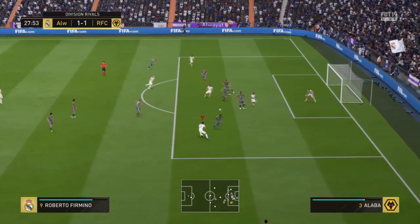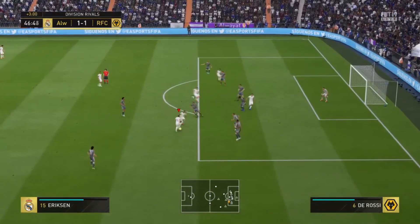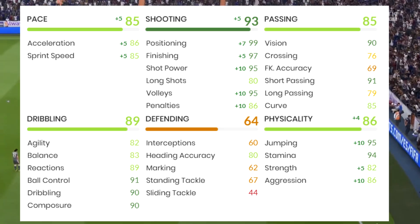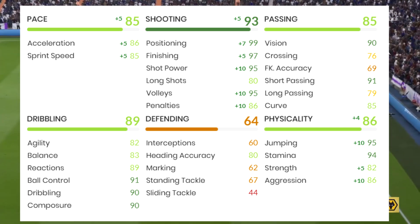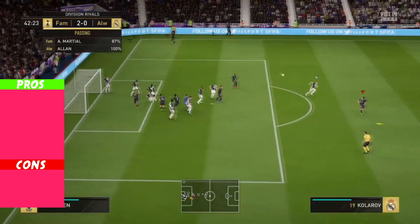Before going into the positives, let's talk about the best game style to use with him. For me, across all the games I've played with him, I used the Hawk game style, which increases his pace, shooting, and physical. As you can see, with the Hawk game style his stats become 85 pace, 93 shooting, and 86 physical.